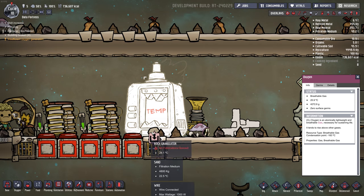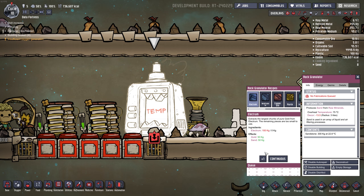It effectively turns various materials into sand. Sometimes it'll break them down — so Electrum, if you put it in, you'll get gold and sand. Wolframite gives you tungsten and sand. So some of the recipes are breaking down the components. Copper ore gives you pure copper and sand.